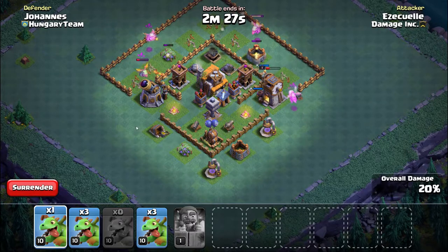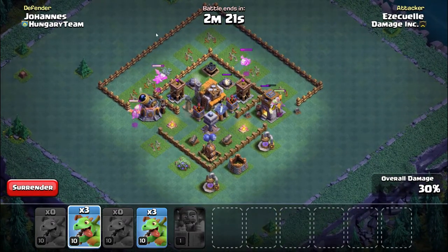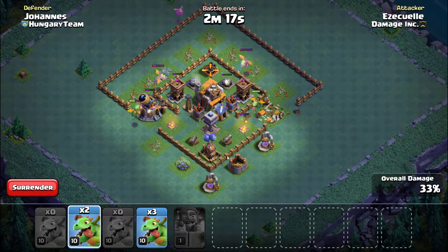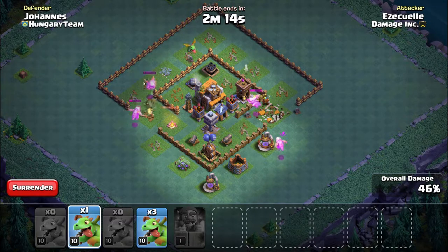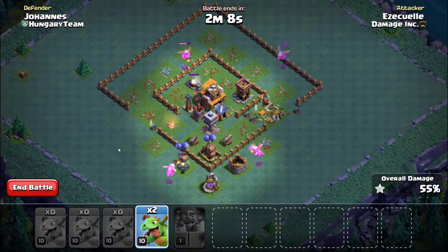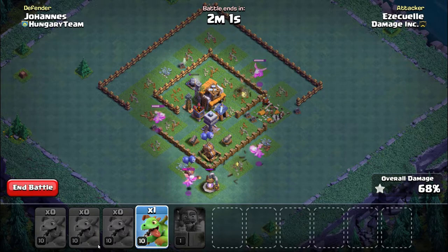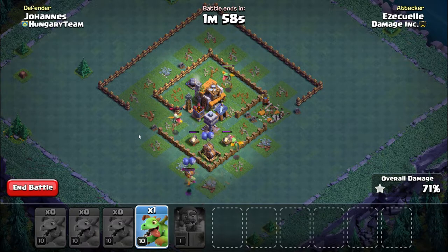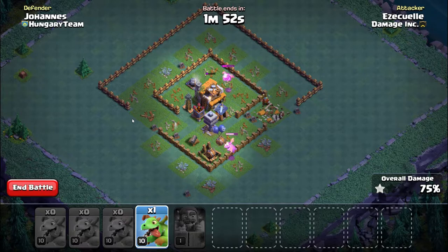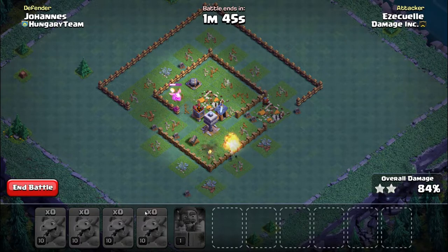A lot of people watch tournaments and top players, see these awesome bases, see the mega fails, and think that base is going to work for them. It does for a little while, but people learn how to beat them and then everyone can beat the base. This base right here will get plenty of wins, but there will be a lot of people who know how to beat it. When it comes to baby dragons, surround these bases and keep the baby dragons enraged. This right here was as close as could be — this baby dragon's last shot takes out the air bomb.